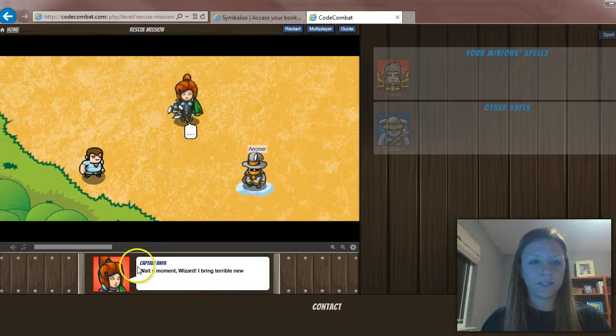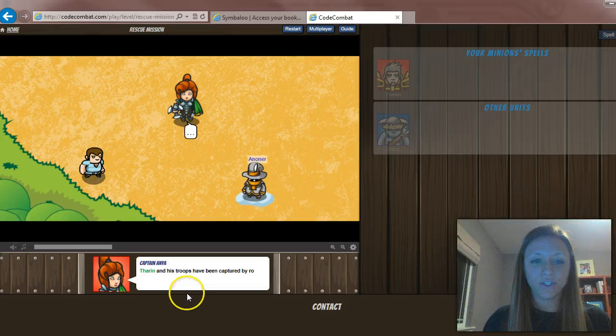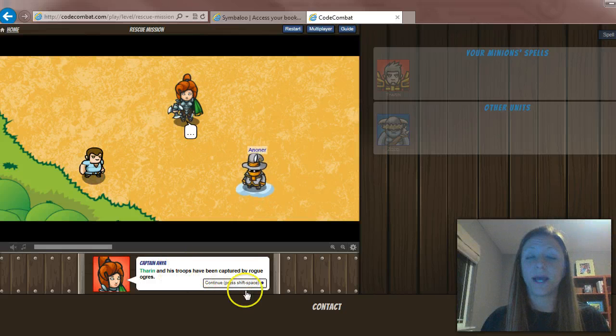You'll notice her name is Captain Anya — she comes in and brings you terrible news. She needs your help as a wizard to help Theron and his troops who have been captured by rogue ogres.